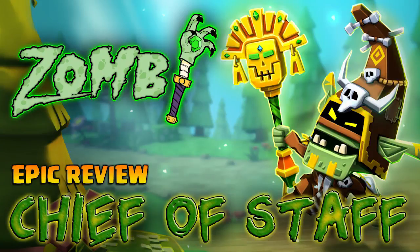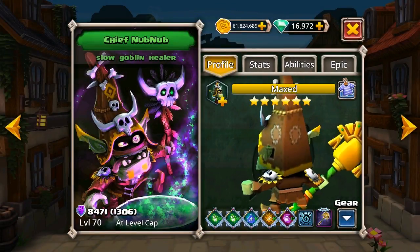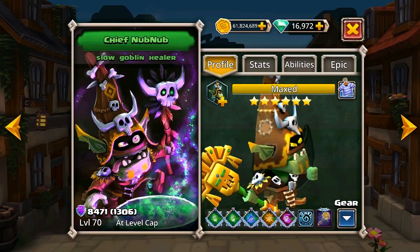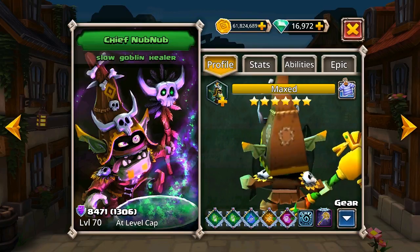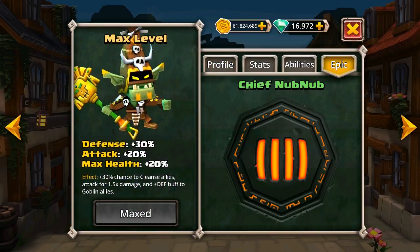Hi everybody, this is Zombie, and welcome to another one of my Dungeon Boss videos. In this review we'll be taking a look at Chief Nub Nub's epic weapon, Chief of Staff, which you can see him modelling for us right here. It's got a funny little face on it — it's kind of like some kind of weird voodoo thing, as you might expect from Chief Nub Nub.